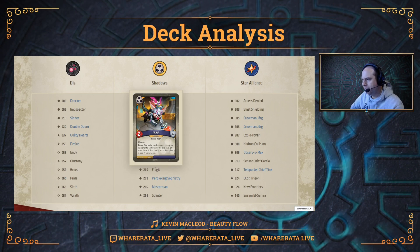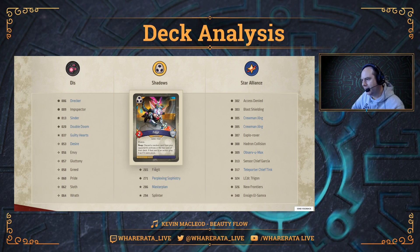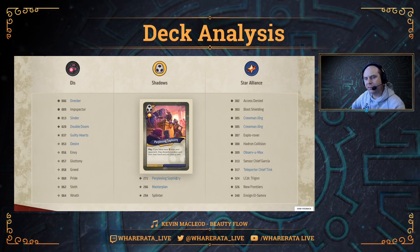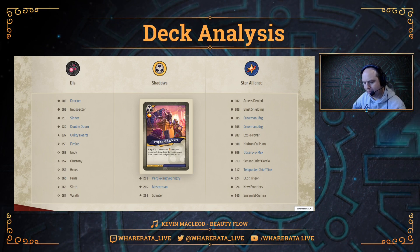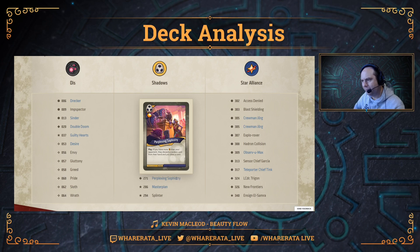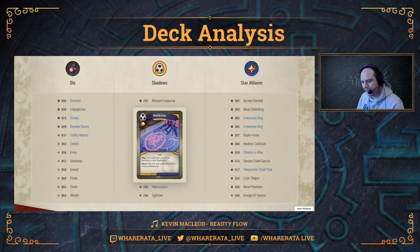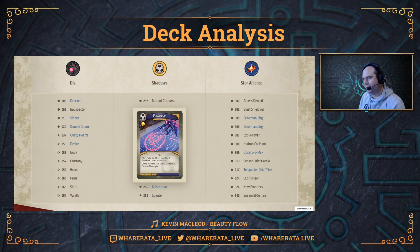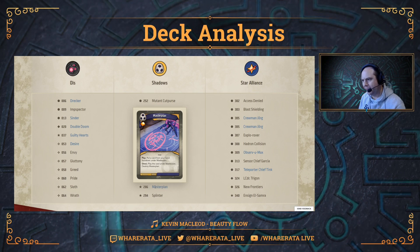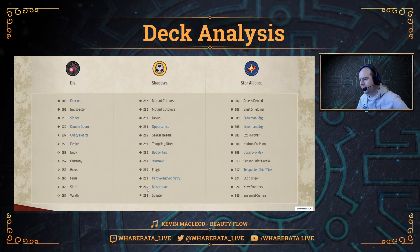Fidget — a reprint, two-power creature with Elusive. Reap: discard a random card from your opponent's archives or the top card of their deck; if it's an action card, play it as if it were yours. A really handy card to have. Perplexing Sophistry is an action with an Amber pip and an extra damage pip as enhancement. Play: if you have more Amber than your opponent, they discard a random card from their hand and you draw a card. Masterplan is a great artifact reprint with an Amber pip and damage pip — put a card from your hand face down under Masterplan; as an Omni ability, you can play the card under Masterplan any turn and destroy Masterplan. Fantastic card.